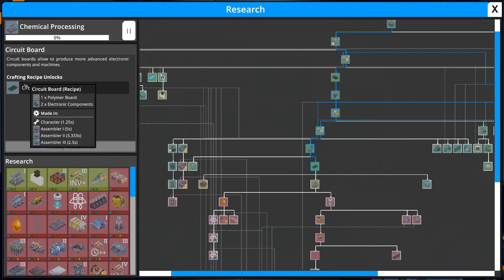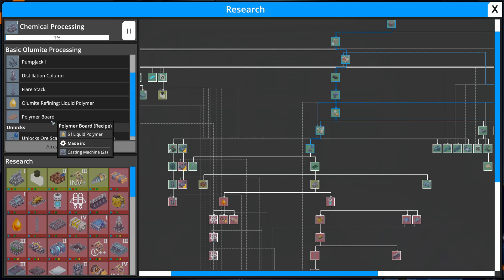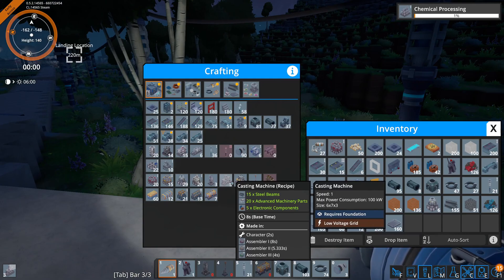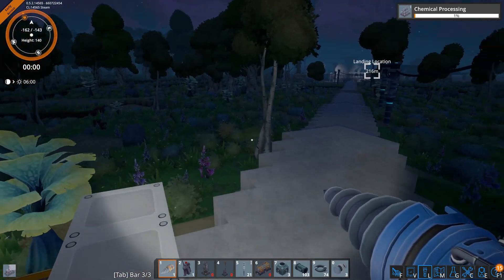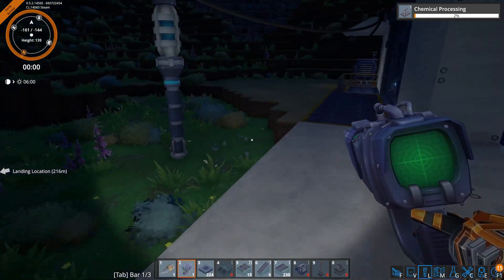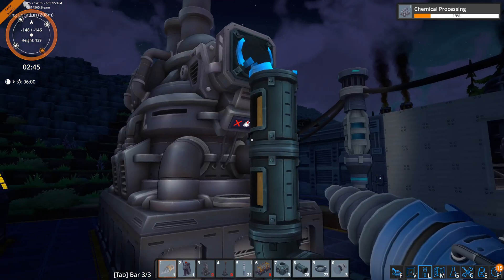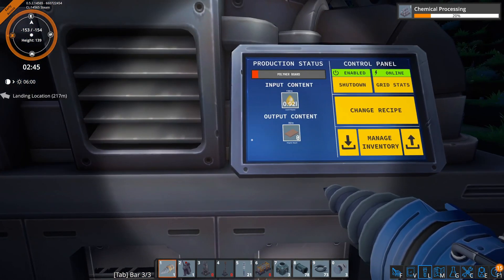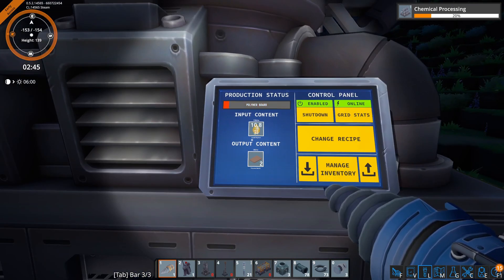Now for chemical processing — we need the circuit board. Circuit boards need the polymer board. How do we make the polymer board? Made in a casting machine. So we need lots of casting machines and a whole new factory basically. Wonderful. When we bring it over here we can get these polymer boards made.